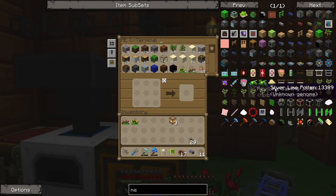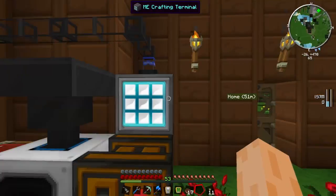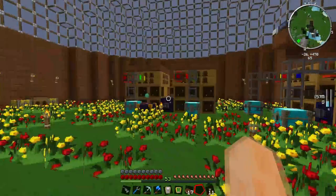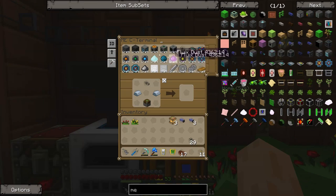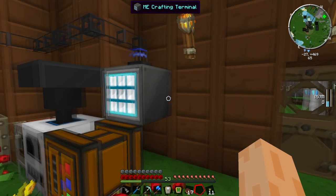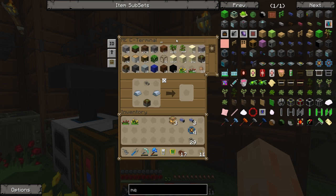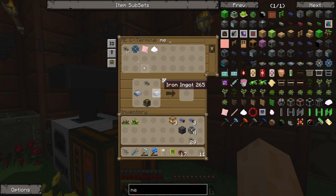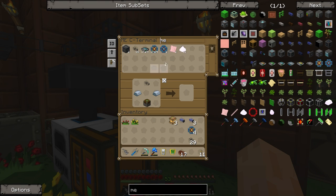I need to make five more basic import buses and also some more ME interfaces — I'm going to need to craft export buses as well. The ME interfaces are taking a while to craft. I've got quite a few combs going in now and plenty of storage space in my system, which is nice. I also need one of each of my combs — platinum, emerald, and ruby — so the system knows what to filter.